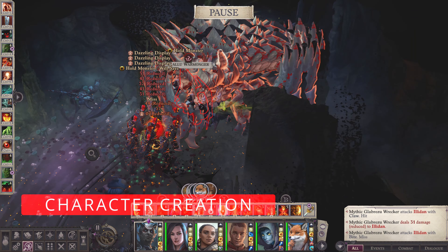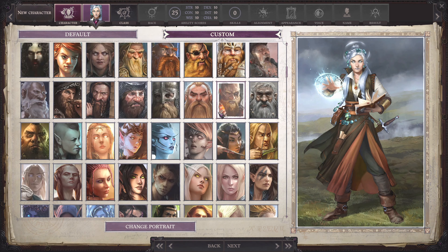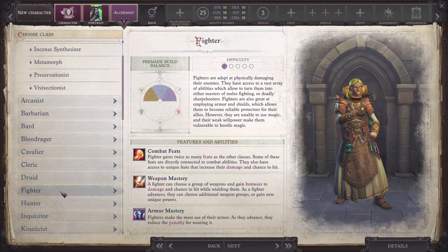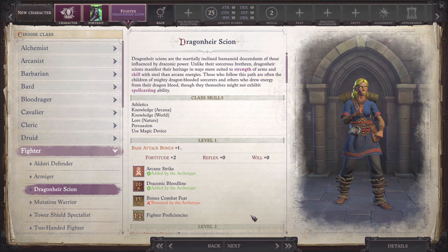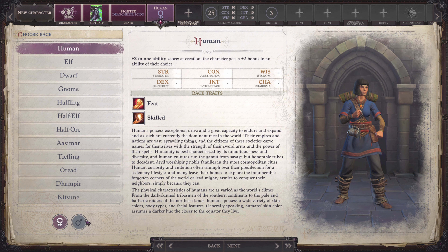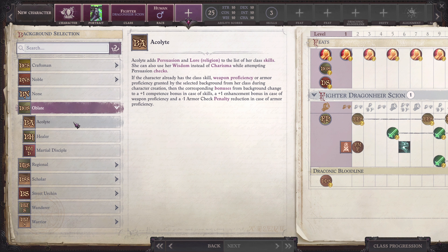So for the build proper. We start as a Fighter with the Dragonair Scion archetype. I would have wanted to be an elf to be faithful with Illidan, but the stat bonuses of an elf do not complement with our build. That is why we go for the human race for the feat bonus. Other races can also be viable as long as they increase both strength and wisdom. Then take the Acolyte as a background, so that we could use our wisdom modifier as a bonus for our persuasion skills.